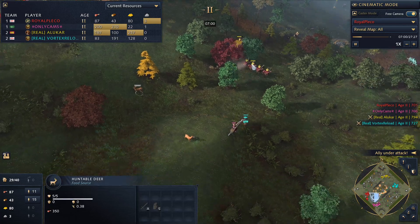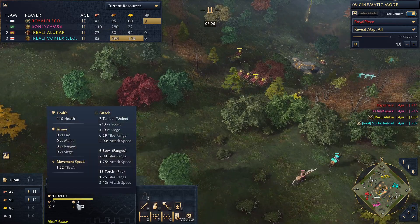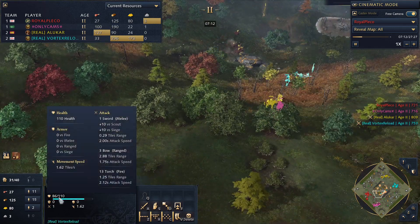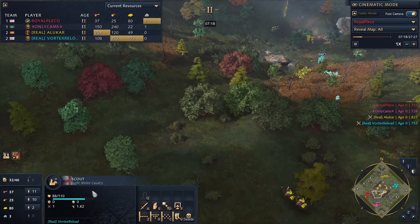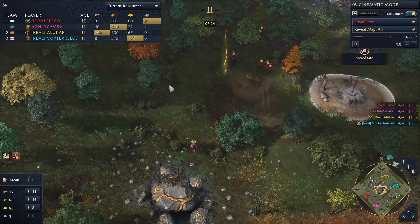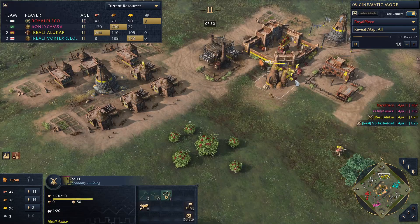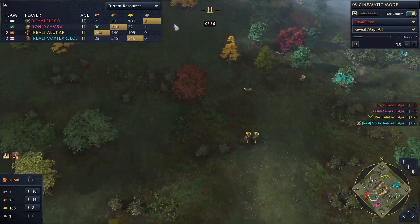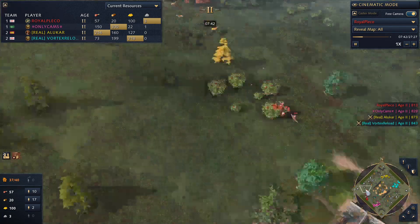Alucar is stealing the hunt — he's got four deer on the back of the scouts, which slows them down pretty substantially: only at 1.22 movement speed as opposed to the normal 1.62, just slightly faster than infantry while carrying. Even still, it's really nice for Malians because they can chuck it all straight under the town center, boosting their own food economy while denying their opponents the ability to gather from the quickest food sources.